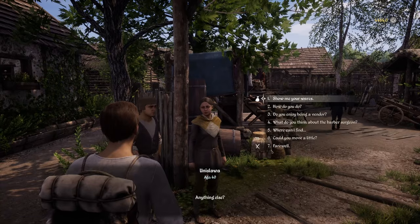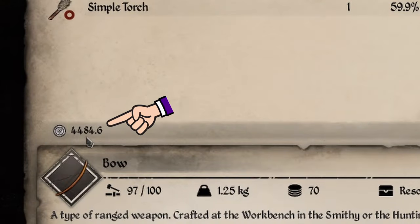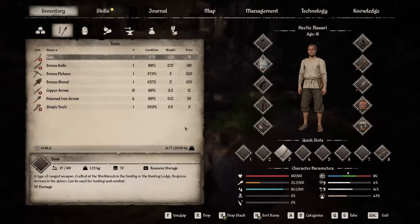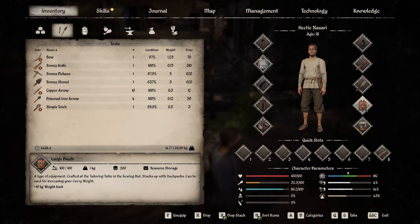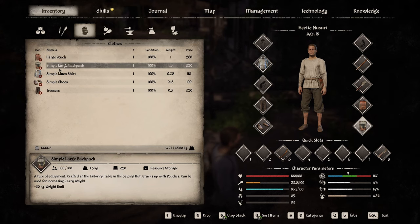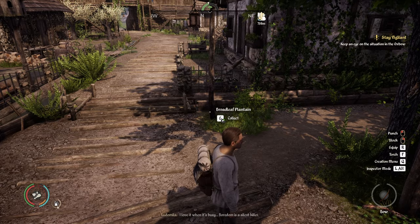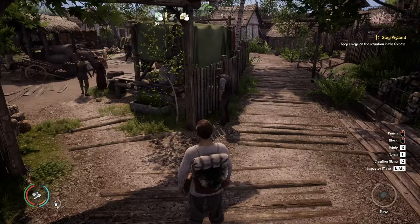After all of that, we're up to 4,484 coins. Remember, we bought the large pouch, the simple large backpack, and paid for trips to and from Astoya with the Wagoneer at 130 coins each. That was a little bonus material for you. Now there is a second bonus material as well.